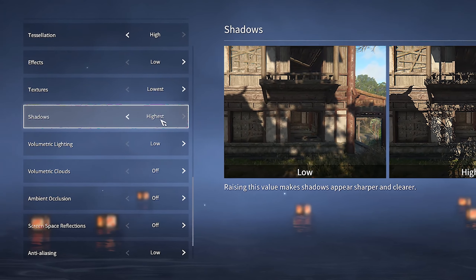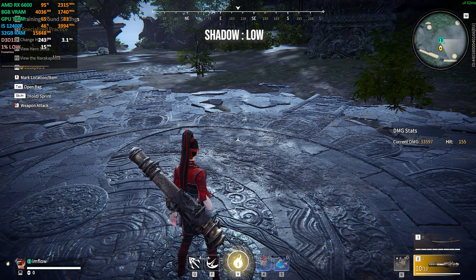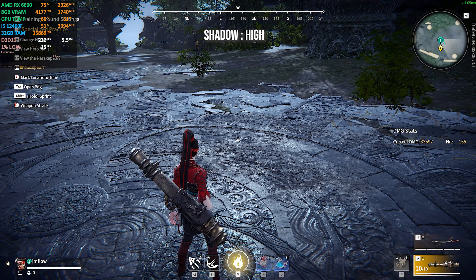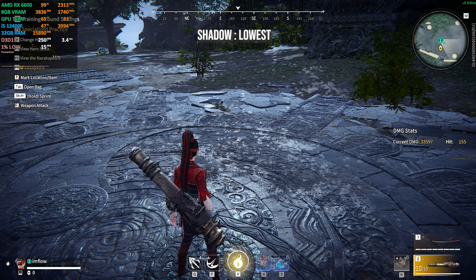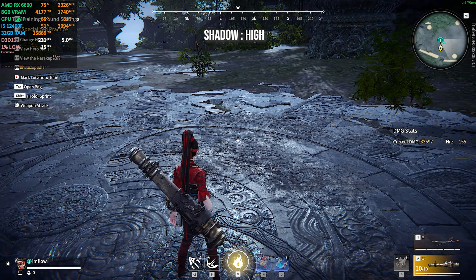Raising the shadow value will make shadows appear clearer and sharper, but it's a very demanding feature. It costs around 3–5% between each value, with a total of 13% from lowest to highest. I recommend going for low if you dislike the look of lowest, otherwise for maximum performance leave it at lowest.